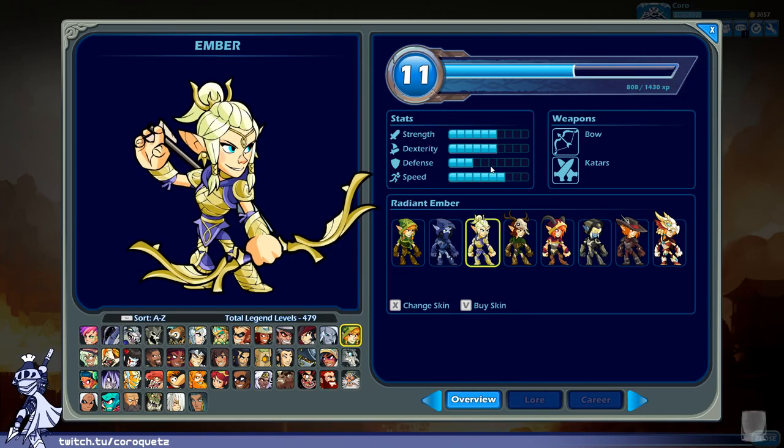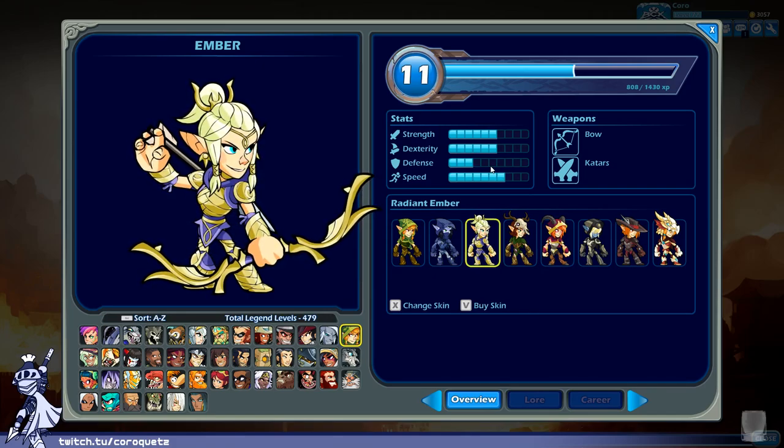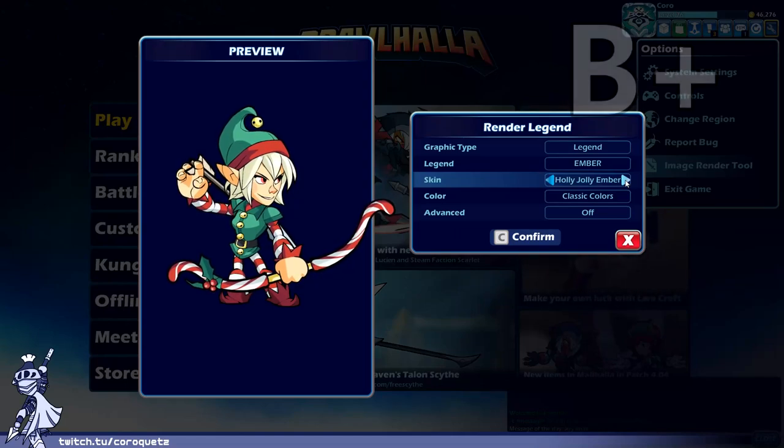Radiant Ember — supposed to be like an ascended elf kind of thing. The yellows are really close to the skin tone, which is fine — it's a blingy kind of design. The pupils are good. I can't find too much fault with this one. B plus. Holly Jolly Ember — Santa elf! The candy cane striping on the arms and legs is a nice touch, very festive. I'm feeling an A on this one.